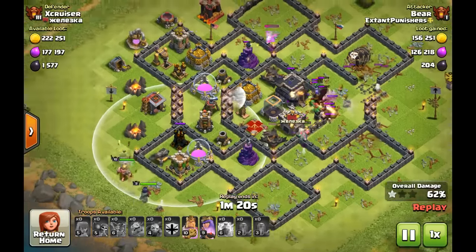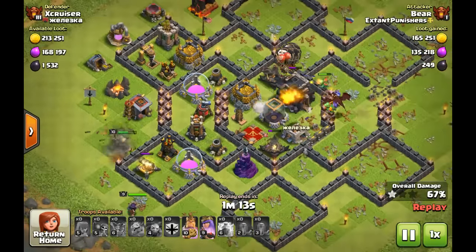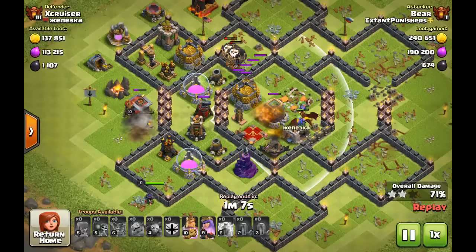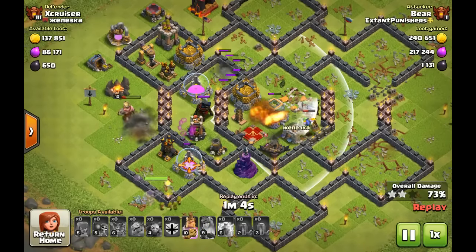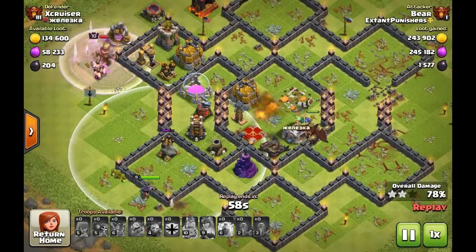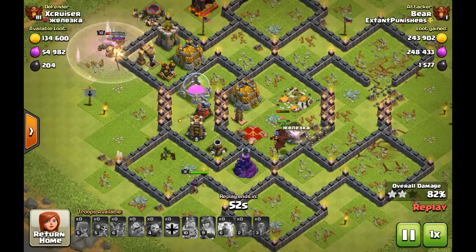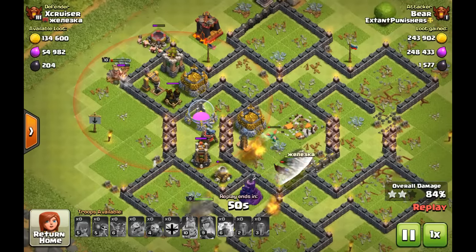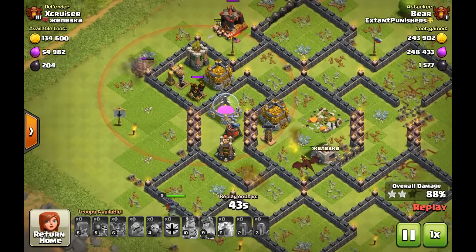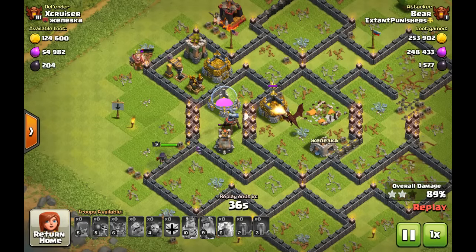I place them down below. Their objective is the Town Hall or this Air Defense while my dragons up here are doing work. This does come down to the wire, mainly because of this Air Sweeper — it has a lot of value. I hit the Queen ability instead of the King, which was kind of a fail, but I think it was actually necessary because the dragons were taking so long. It helped her get through that storage faster. Already looking really good; since that Air Defense wasn't down, this would have been a 99% one-star or two-star, but the upgrade gave me a small advantage to get the three-star.